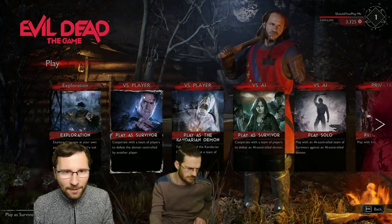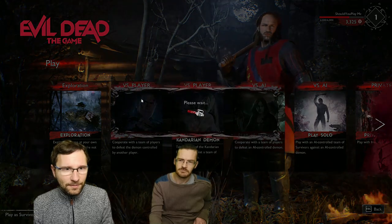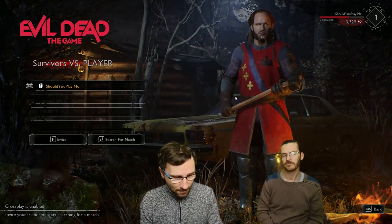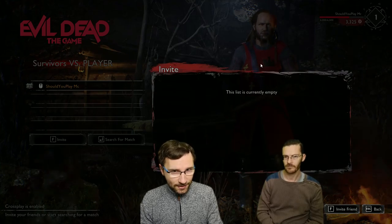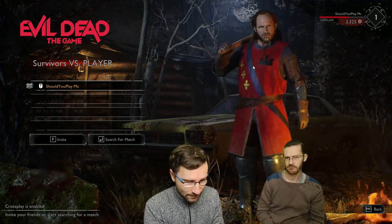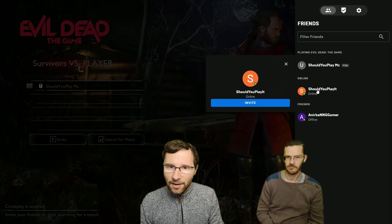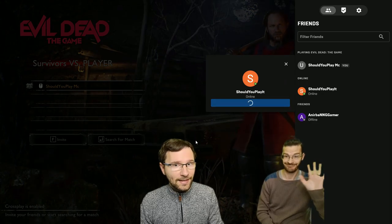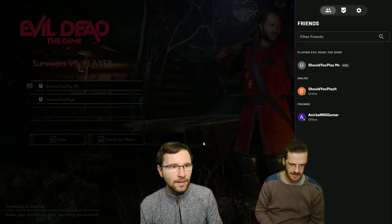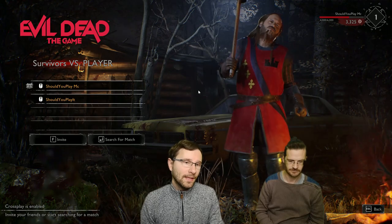I'm going to create a game first, so we're going to do Versus Player. The first thing you see here is Invite, but if you press it nothing is there. Luckily we're on Epic Game Store, so the overlay is Shift+F3. Press that, find the other player, hit Invite, they accept, and they're in.